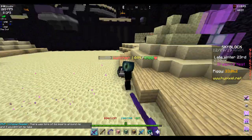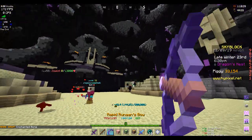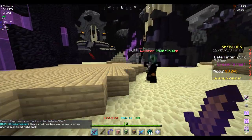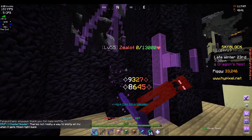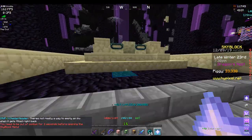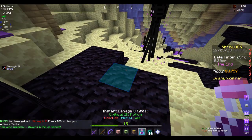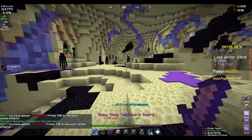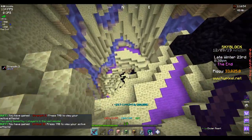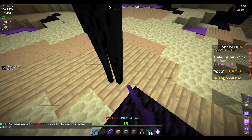Watchers — okay, we can 2-shot watchers. We need to find a zealot. Frick you! And if we go grab some potions... 10k. So if we get the next 3 collections, we'll be able to 1-shot zealots.